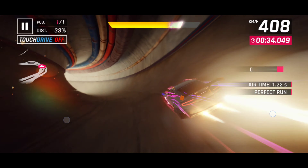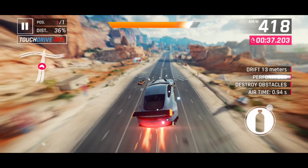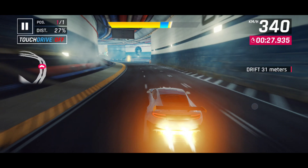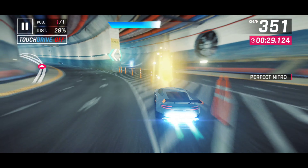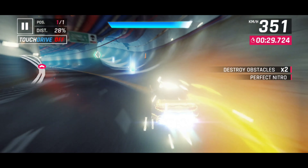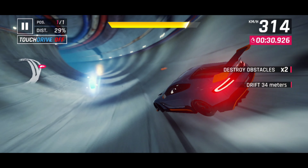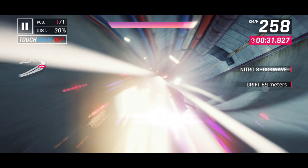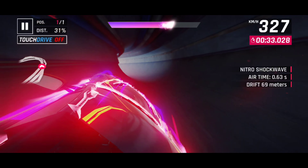So it's just a matter of timing the drift and shockwave. Now when you are practicing and you are not sure of the timing of the drift, what you can do is go a bit wide on the right first, then drift, and then shockwave up this wall like this. So here you can see I skipped the nitros, I went to the right, then I drifted, and then I shockwaved. This will help you in practicing.